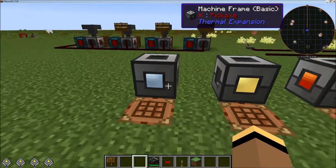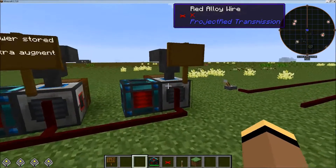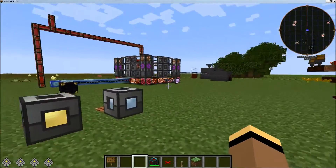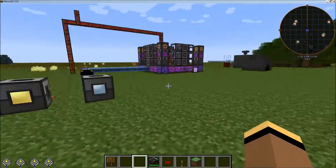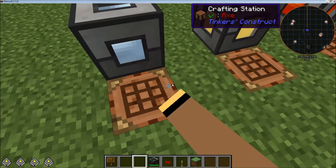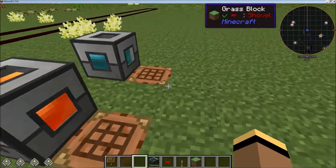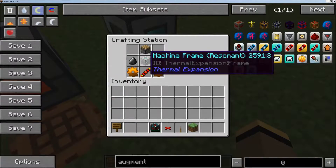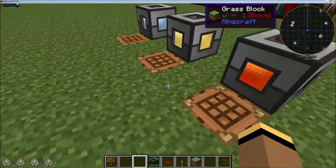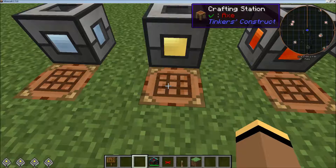If you're not familiar with these, I'm not going to go too in-depth, but they're used for making things like pulverizers and redstone furnaces and a variety of things. All the recipes are the same with the exception of the machine frame that gets put inside it. So the resonant frame gives you the resonant pulverizer, and the hardened frame gives you the hardened pulverizer.